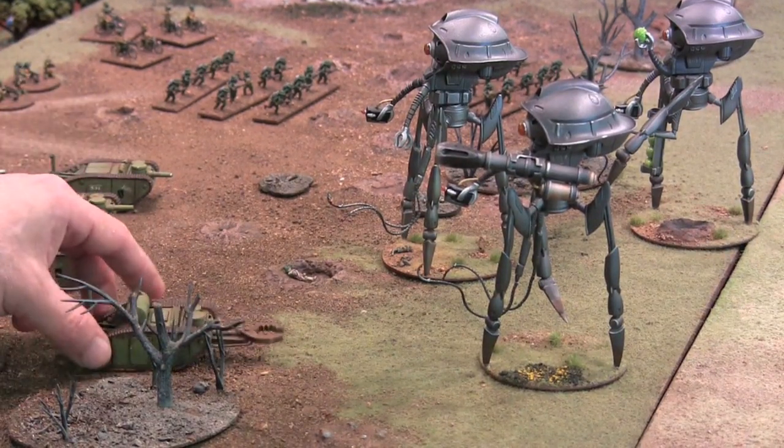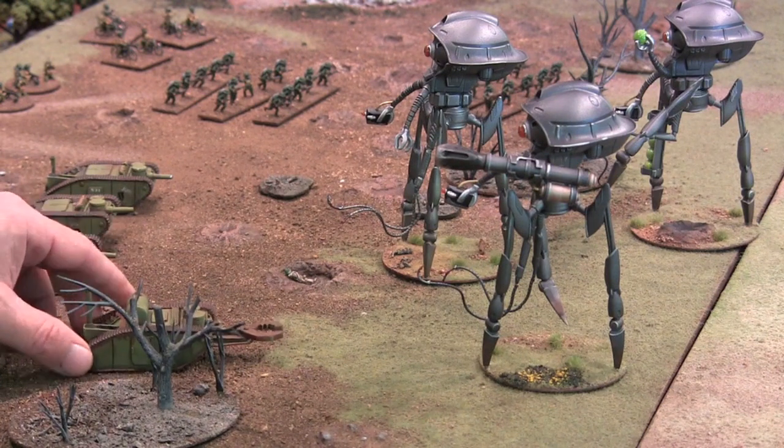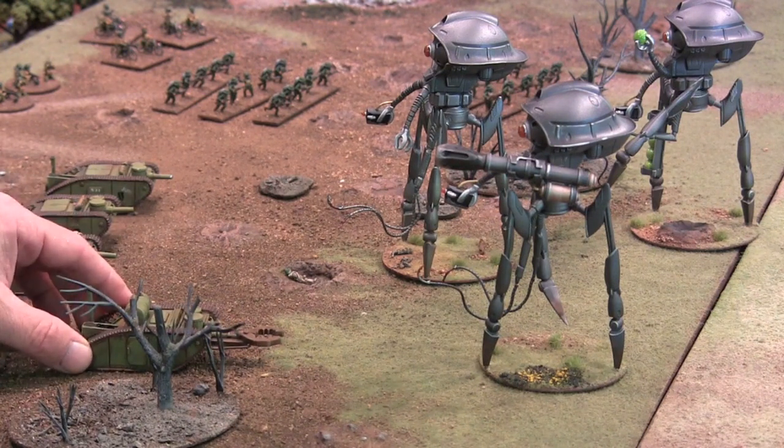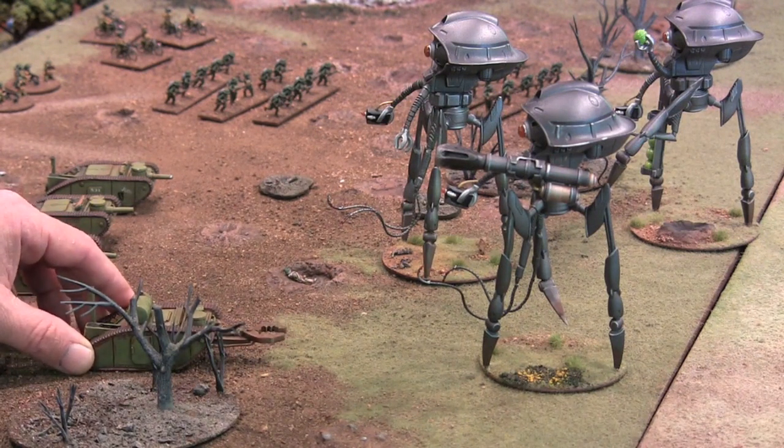This is the clamp tank, a very strange little vehicle, but desperate times call for desperate measures. These guys are the armored version of the assault troops in terms of a forlorn hope — all volunteer crews, and quite a few of them don't survive.